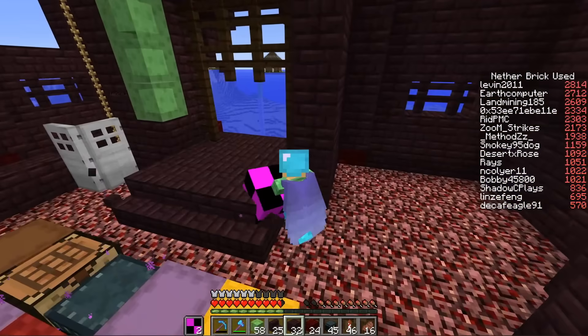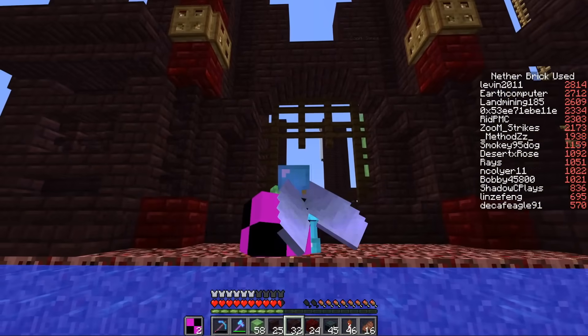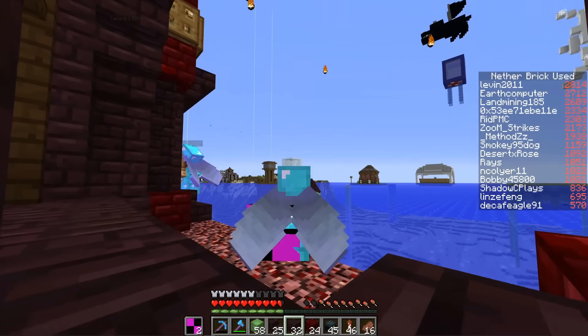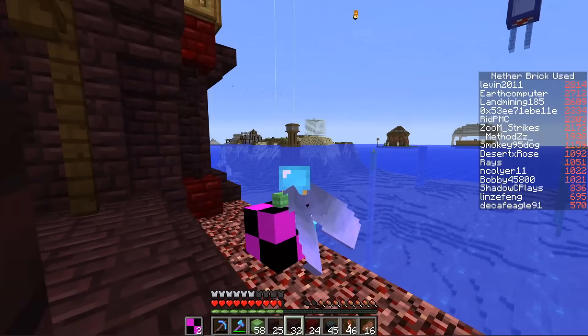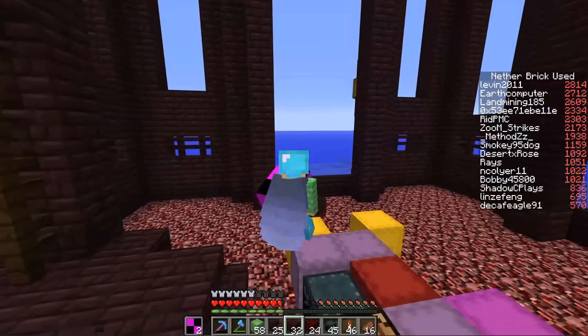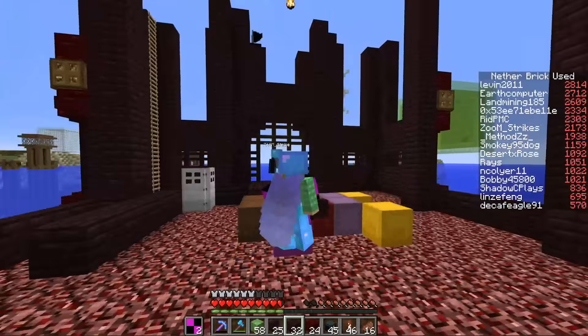We got the walls placed. This is the entrance way here where the portcullis is, and it's facing kind of towards the main island over there. It should be high enough that we can see this from the island and all the displays should be visible. These sides are very similar to each other, which makes it really easy to build.